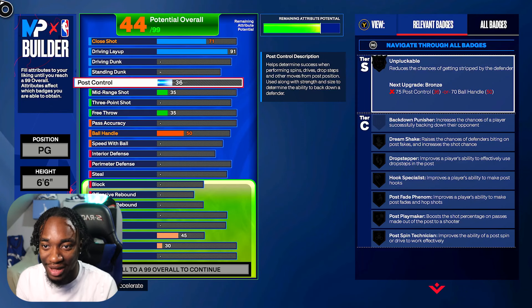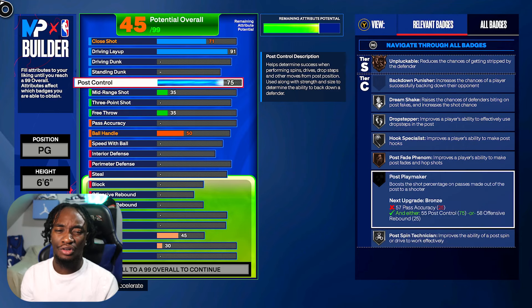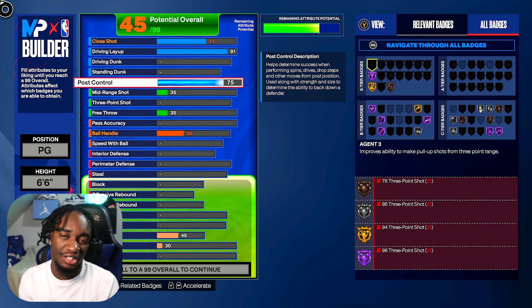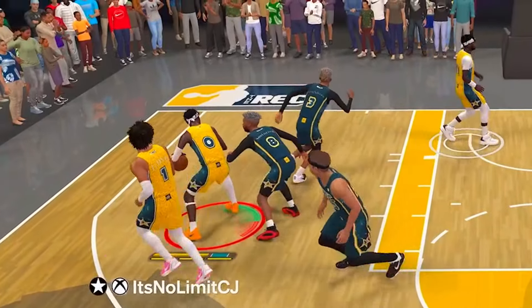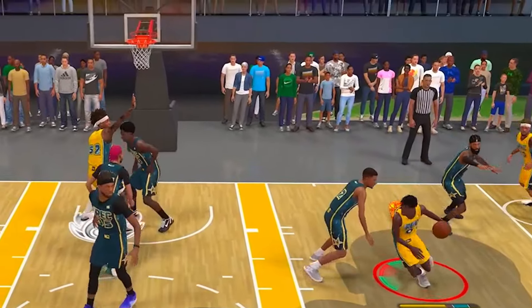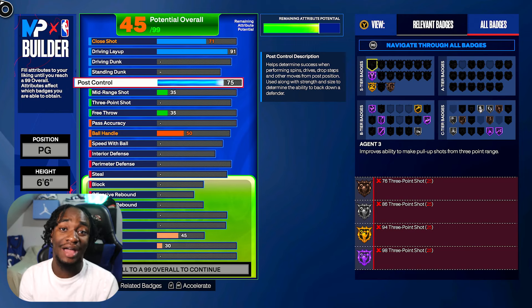For post control, we're going to a 75. That gets us Silver Post Spin Technician, Gold Post Playmaker, Gold Post Fade Phenom. The 75 just allows for nice spins — I'd be drop stepping a lot of guards and they can't stop it. They fall to the ground every time. With 75 post moves and the 91 driving layup, I can easily hit a floater on you every time. If you're a small guard, GG — I figured out how to use it too.